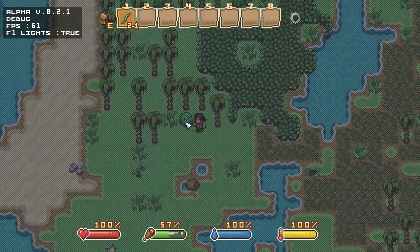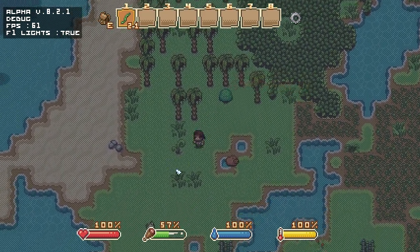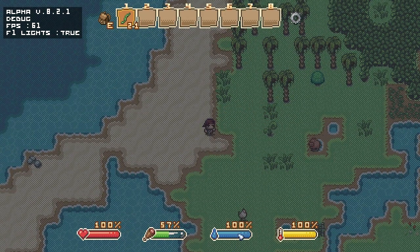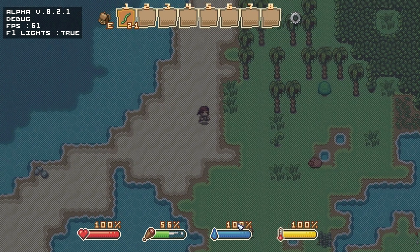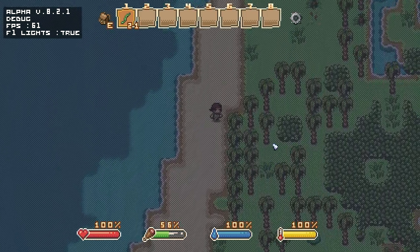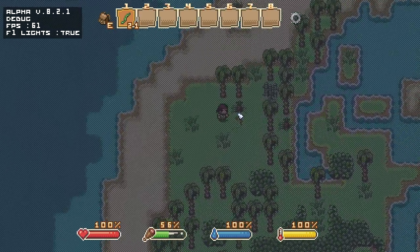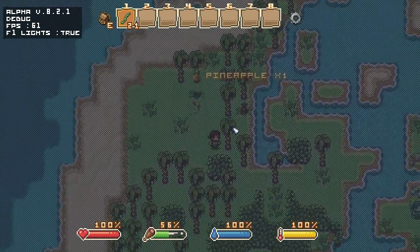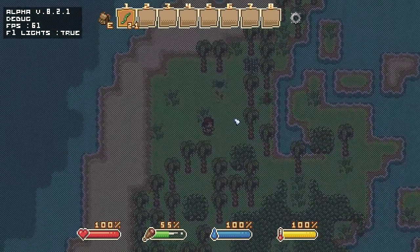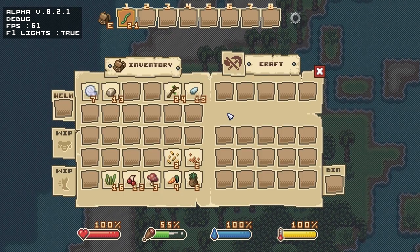Once nighttime gets here we have another problem - you'll see this meter down here. We have health, hunger, and thirst - though thirst is not implemented yet - and our rightmost bar is our comfort meter, at least that's what I've taken to calling it. And there's our first zombie - a pirate zombie over here. What could be worse than just a zombie? A pirate zombie.